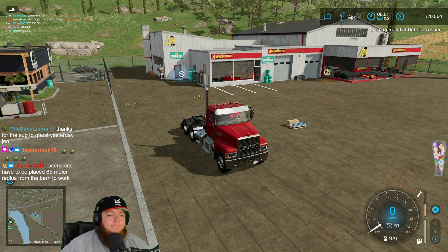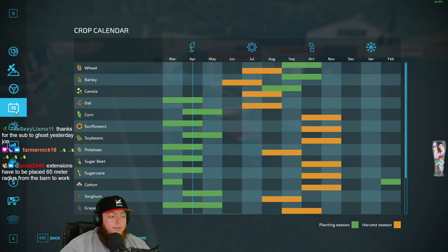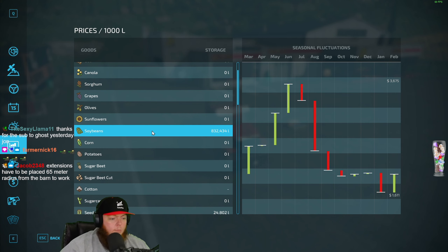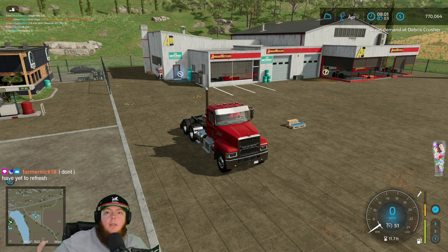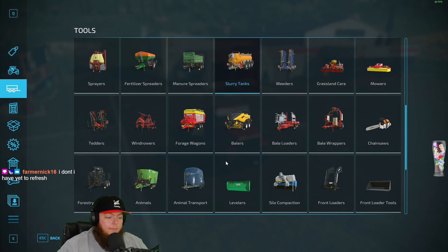65 meters! 65 meters chat — 65 meters apparently. By the way chat, we ended up with 832,000 soybeans earlier — I kind of forgot to tell y'all, whoops. On the slurry from the building — 65 meters is what we're being told. Okay, I believe it, I have no reason not to.